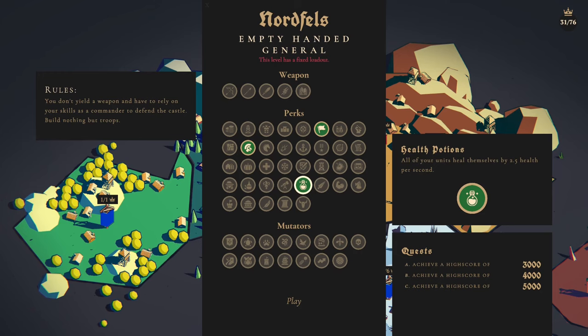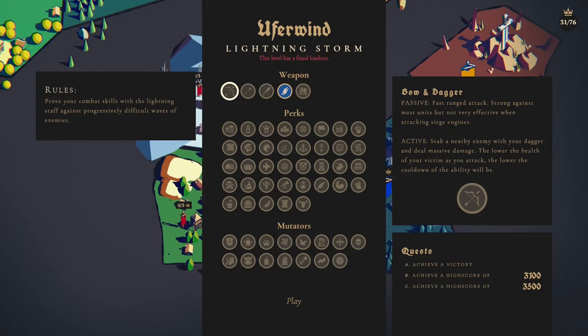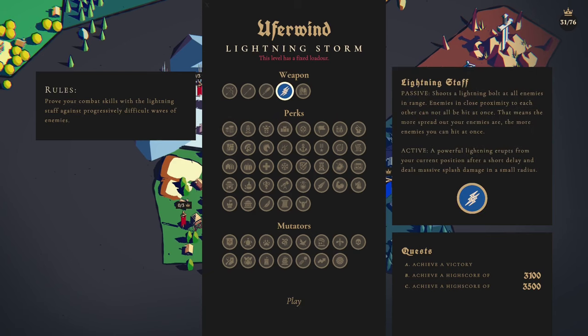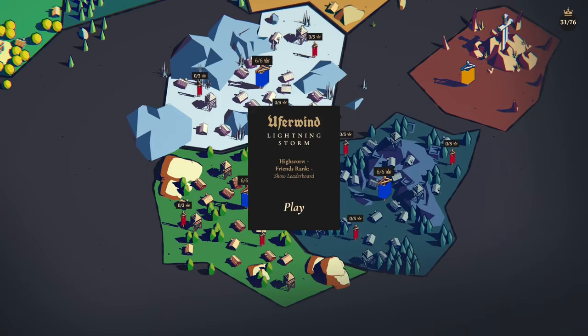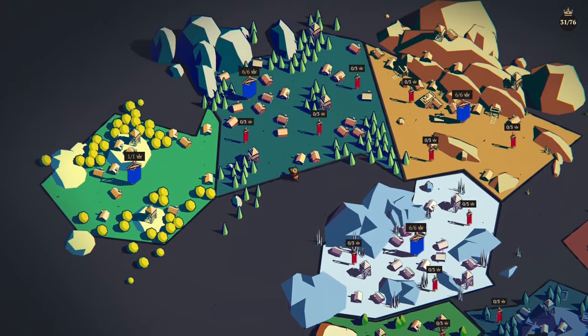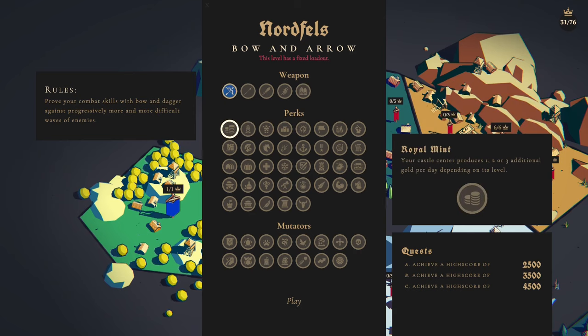We've got commander mode, faster respawns, and everybody heals, but I have no weapon whatsoever. There's a bunch of these different ones here and there are scores you've got to get with them - you can't pick anything. All you've got is the lightning staff. I kind of like the sound of this one. What about this one - bow and arrow? Prove your combat skills with bow and arrow against progressively more and more difficult waves.